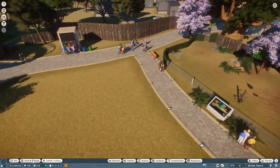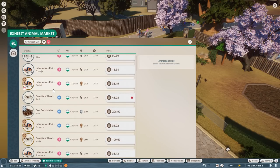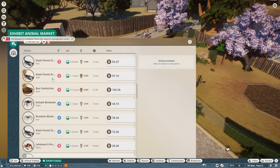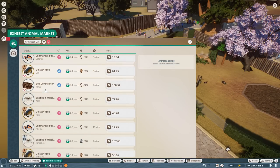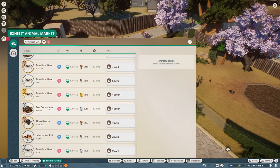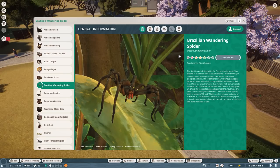We're gonna want to get more money and more animals. What other animals can we get that aren't going to cost too much? Can I get more exhibit animals? A lot of people have been saying exhibit animals — they only cost money. Let's give it another go. Let's try with a Brazilian wandering spider. Let's check the zoopedia and see — Brazilian wandering spider, maybe?